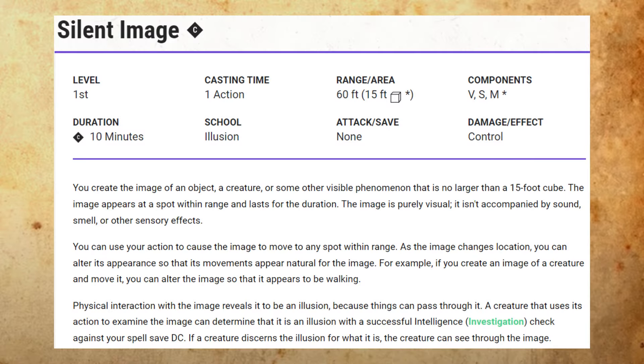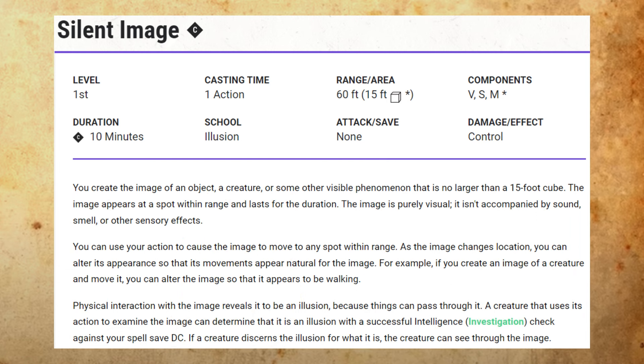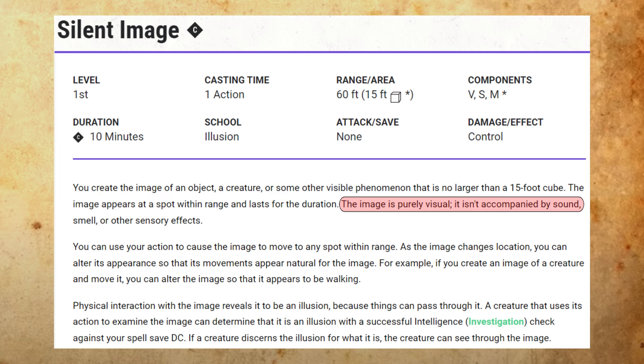Silent Image is a ton of fun. It's a first level illusion spell available to bards, sorcerers, wizards, and warlocks with the Misty Visions invocation. Silent Image can be used to create the image of one object, one creature, or one visible phenomenon. The total size of the illusion can be no larger than a 15-foot cube, and the illusion is not accompanied by sound, smell, or any other sensory effects like heat, cold, light, etc. Basically the image is a hologram.